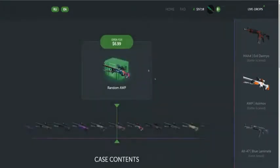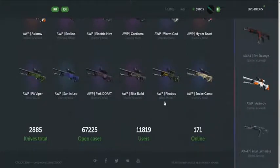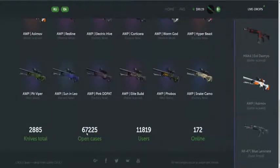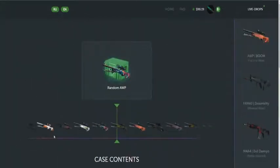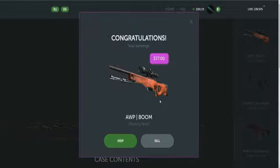I want to open it one more time because it's really great. About 3,000 cases opened and I drop from there. Oh my god — Factory New AWP! Boom! What the hell, I don't believe it.